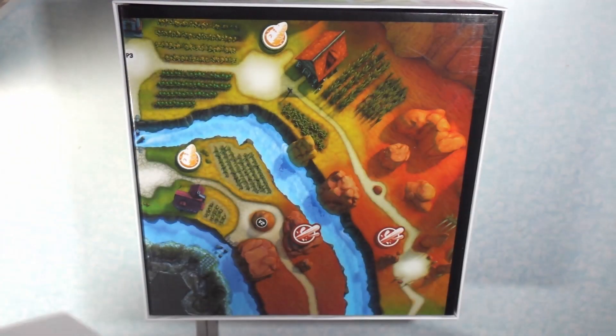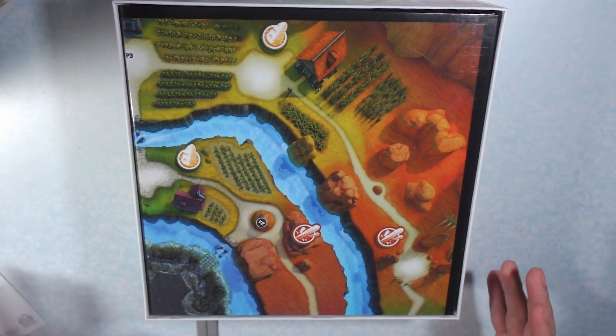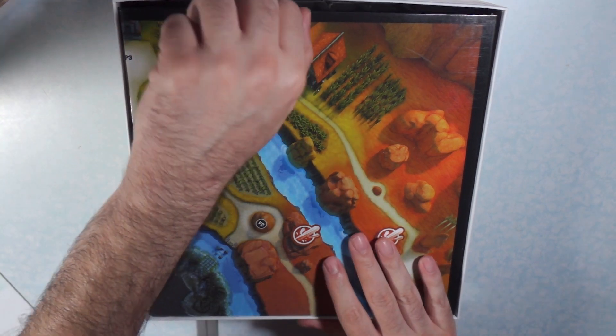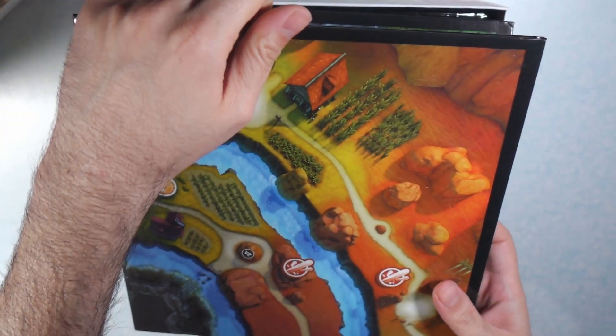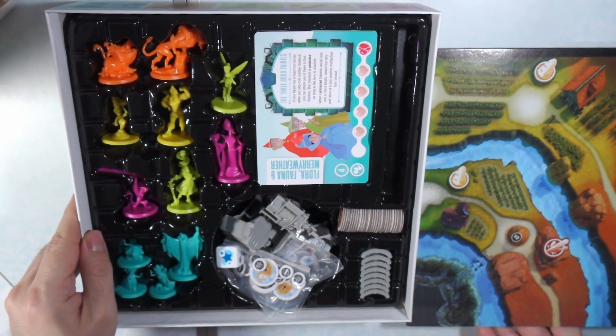This is the instruction book. I'm going to structure this a little differently from the instruction book because I think they do things kind of out of order. So the first thing I'm going to do is show you about the heroes, and then we will set up the game board.